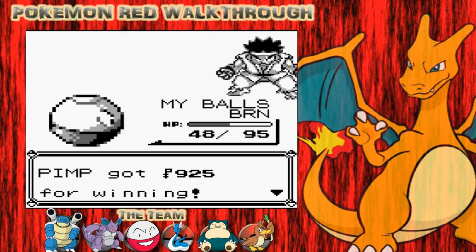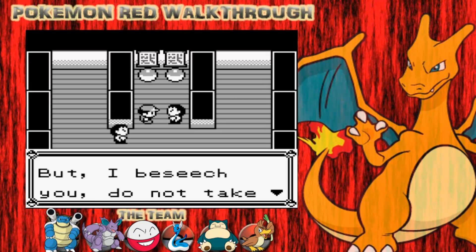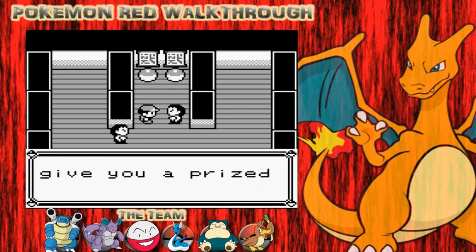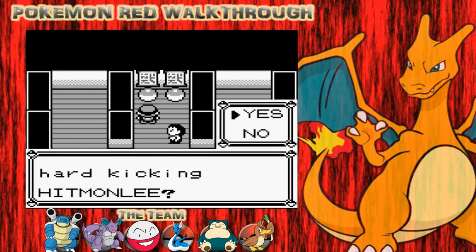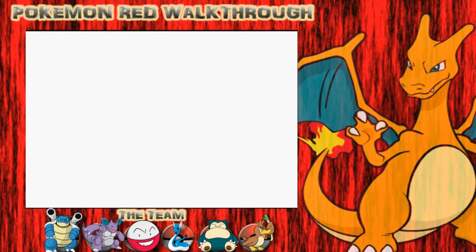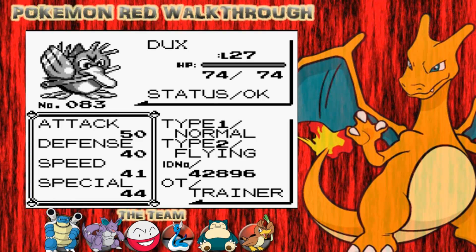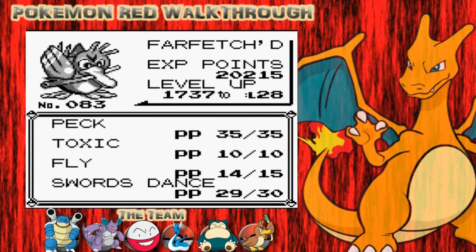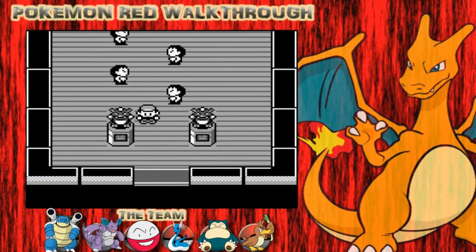That's all I wanted to cover for this episode. Upon beating the trainer, you can take one of his prized fighting-type Pokemon. You've got Hitmonlee, the kicking Pokemon, and Hitmonchan, the hard punching Pokemon. No one's better than the other — they're both pretty good Pokemon. Let's have a look at Dux's stats — look at that massive 50 attack. He's looking pretty sweet. In the next episode, we're going to be tackling Silph Co., and that's really long. Peace out, guys.